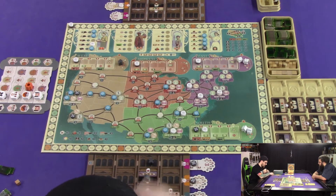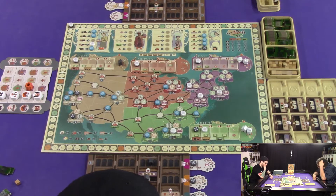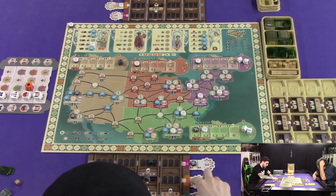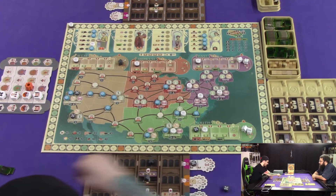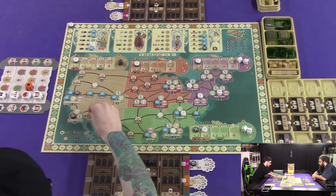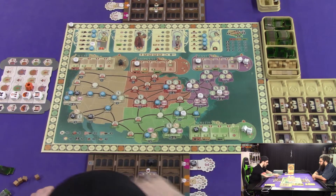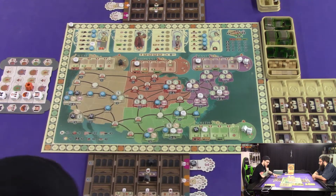I'm going to pull both of mine as well. That gives me cubes; this gives me money. I'm going to pull these — it's going to cost three cubes. We are actually going to do Phoenix, which will give me income — or actually a dollar. It's based off the tracks up there, so they'll give me a dollar.